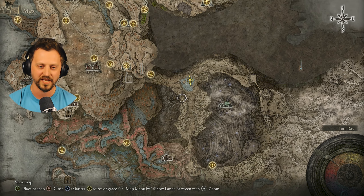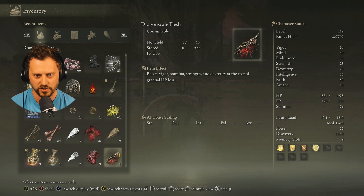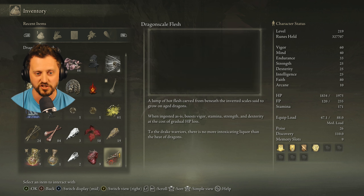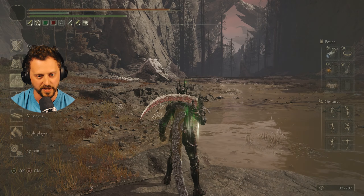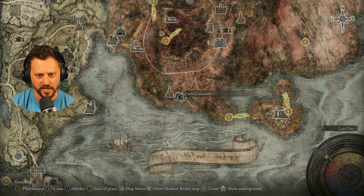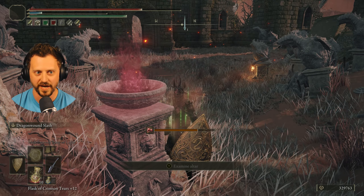Where's the dragon altar? Let me first read what I got. Dragon Scale Flesh — consumable that boosts vigor, stamina, strength, and dexterity at the cost of gradual HP loss. 'A lump of hot flesh carved from beneath the inverted scales said to grow on aged dragons — to the Drake Warriors there is no more intoxicating liquor than the heat of dragons.' I got a bunch of Dragon Hearts — I gotta go to that altar. Here in Caelid — I need to examine this altar.